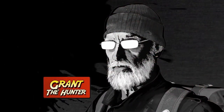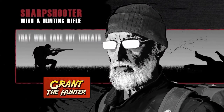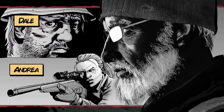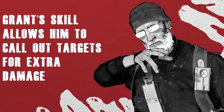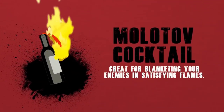Grant, a hunter, is a tanky sharpshooter who comes with a scoped and suppressed hunting rifle that will take out threats from a distance. In terms of the comics, think of him as a hybrid of Dale and Andrea. Grant's skill as a hunter also allows him to call out targets for his team, marking enemies for extra damage. His throwable object is the Molotov cocktail — great for blanketing your enemies in satisfying flames.